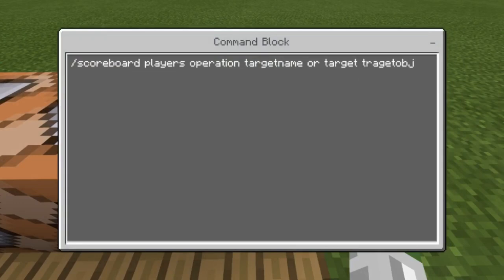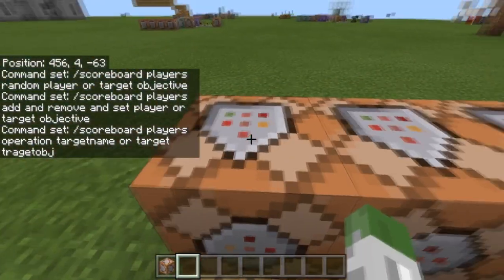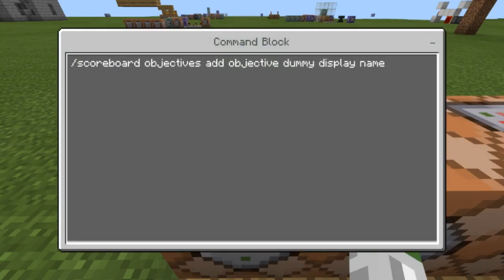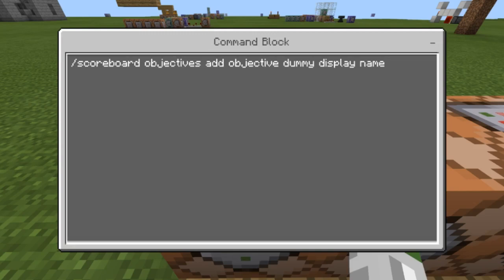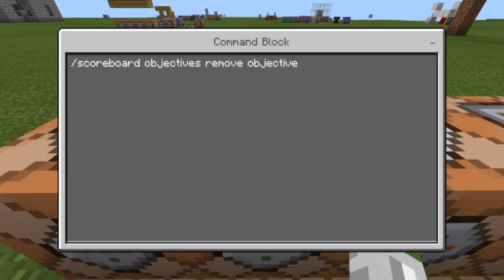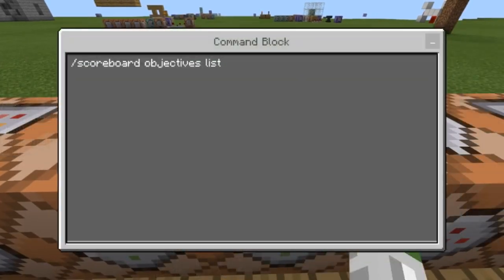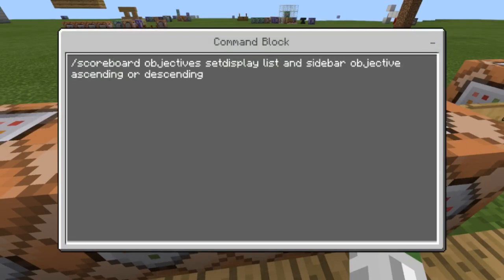Then there's 'scoreboard players operation [target] [objective]' — I'll go over that in a later video when I can actually showcase more commands once it's out in beta. For objectives: 'scoreboard objectives add [objective] dummy [display name]' — that's how you add an objective, it has to be dummy type and you can name it. Also 'scoreboard objectives remove [objective]', 'scoreboard objectives list', and 'scoreboard objectives setdisplay list/sidebar [objective] ascending/descending' — this shows if you're ascending or descending in your score.